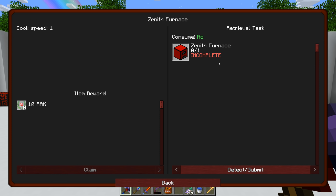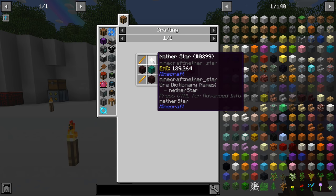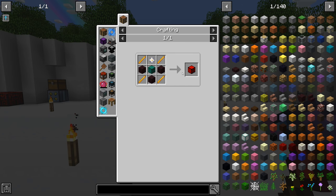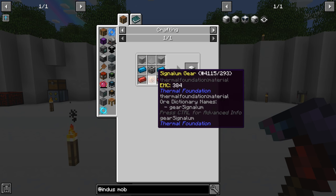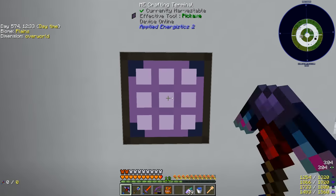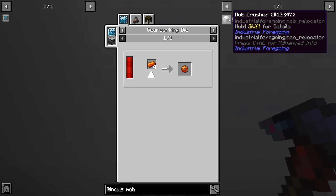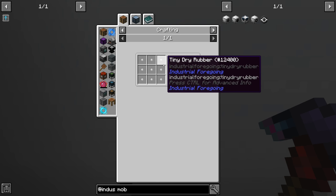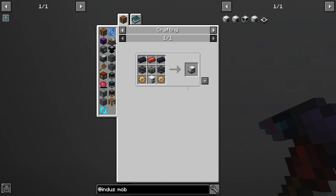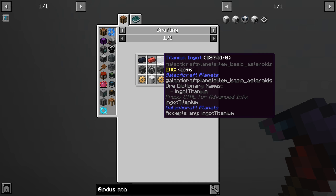The zenith furnace requires another nether star. This is probably a perfect opportunity to get the Industrial Foregoing mob crusher. It's not super expensive and we can do it right now. We need redstone alloy, signalum gear, and plastic. Plastic requires dry rubber, which comes from tiny dry rubber, which needs the latex processing unit and a tree fluid extractor.